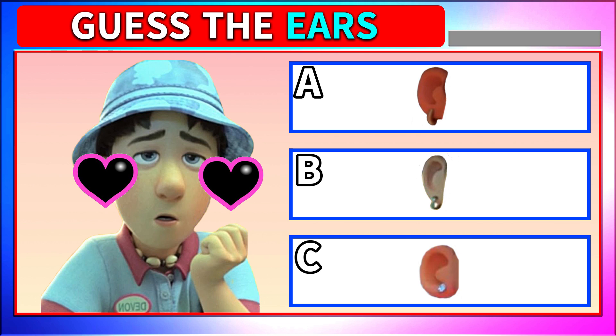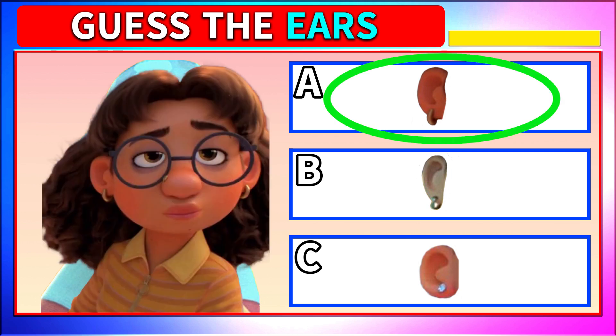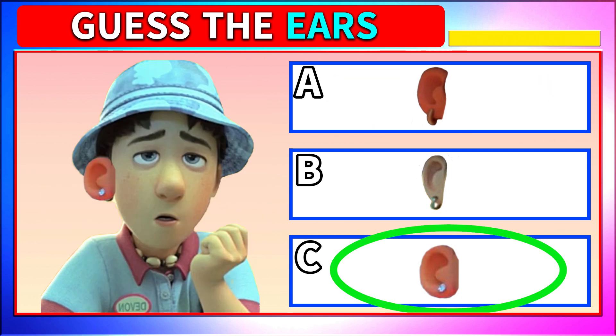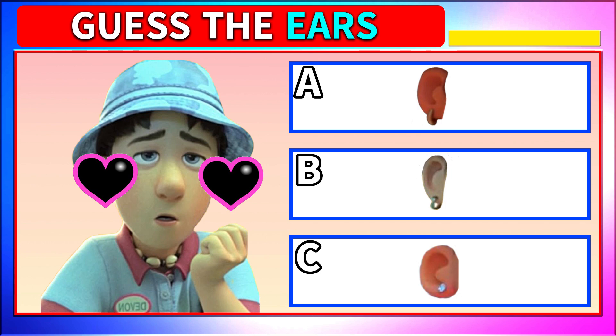Which one is Devon's ear? Did you know all the classmates except May are wearing earrings? You got the answer already? Wow, A and B look similar! But A is Priya's! She also has an earring, but it's Tyler's! So the answer is B!